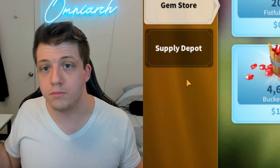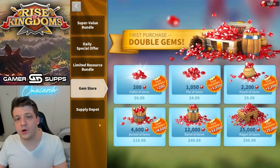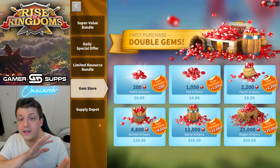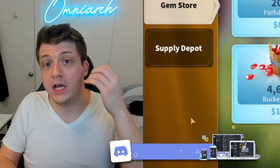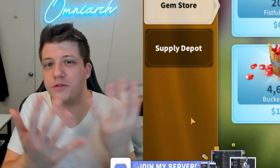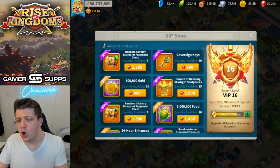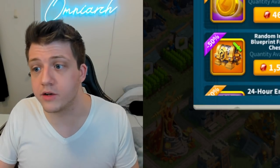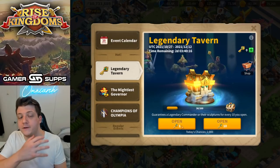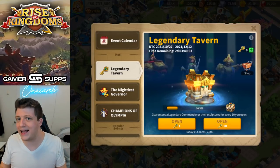One primary way Rise of Kingdoms and virtually all mobile and modern console games do this is by implementing an in-game currency system. Gems as a premium currency psychologically separate you from the amount of money you're spending. Why is $1 equal to 200 gems but $100 equals 25,000 gems? There's no easily understandable link between money spent and gems received — it's a blurred line. Why can't a sovereign key just say it costs $2? Why does it have to be converted into gems first? Because the unclear conversion makes it harder to realize how much you're actually spending.